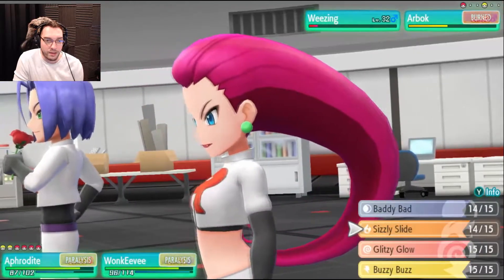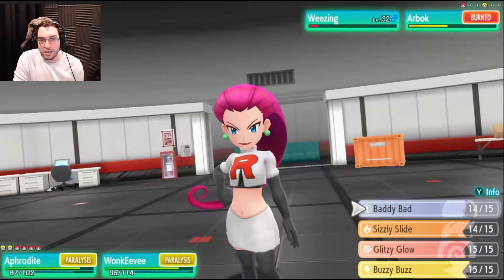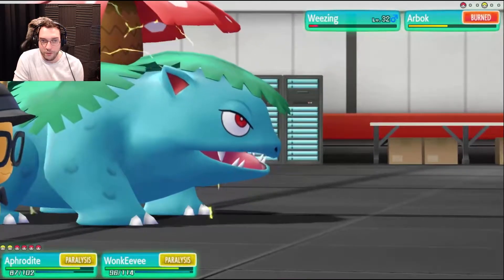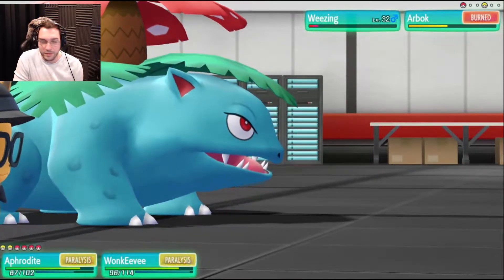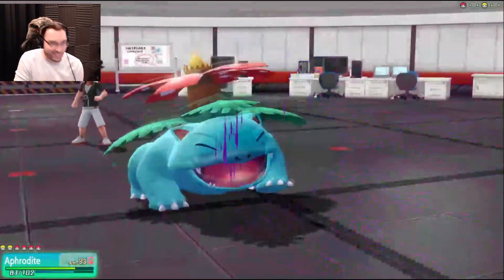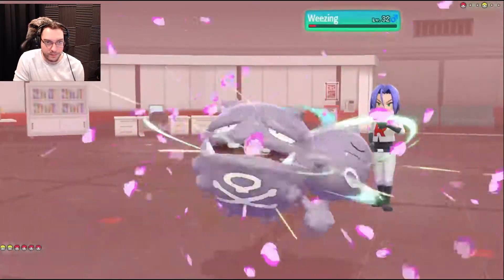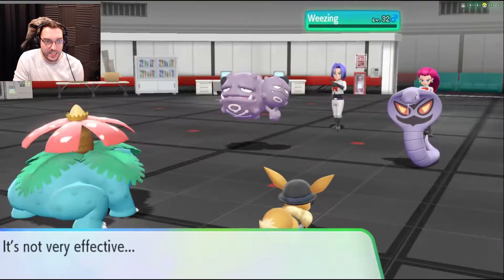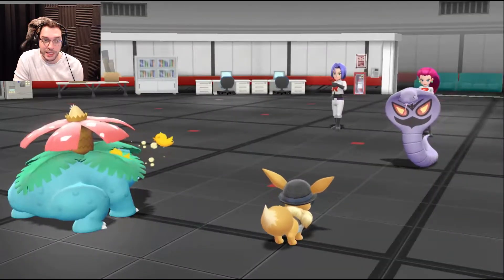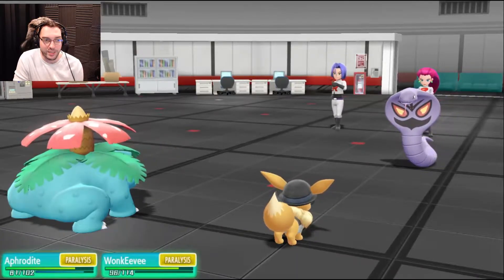Alright, here we go. How about we use another attack? There's just very little chance that we actually land this attack — we could not do it because of paralysis, and we could also not do it because of confusion. So let's just do what we can. Poison Jab! Don't poison him, he's already paralyzed. Confused — use Razor Leaf! That should take care of him. We should be done. Yes, we're done! And we got some experience!